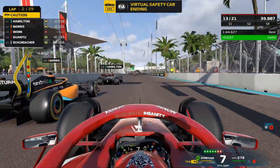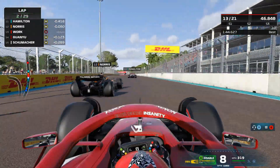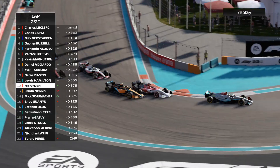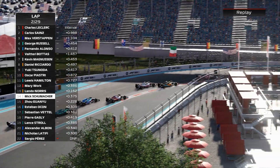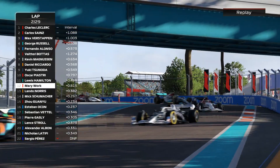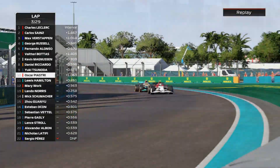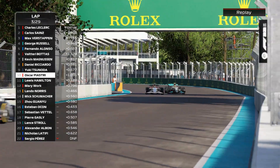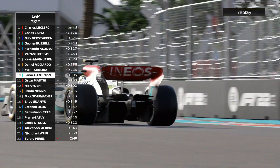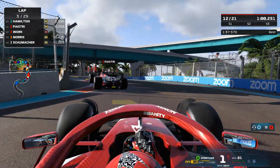Oscar ghosted through there — we got so lucky. As the VSC is ending we've absolutely nailed the timing, and immediately jumping on Norris we're going to look for the move on the Brit. Schumacher has got past Zhou in a lovely move. Meanwhile Hamilton is going for Piastri — that is a stunning move from the seven-time world champion on our teammate. Unfortunate for us, but what a move from him.